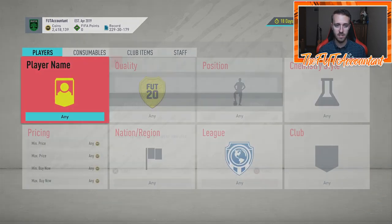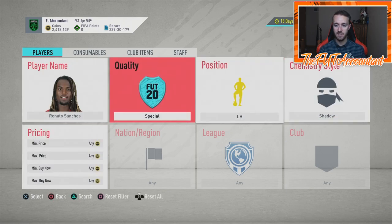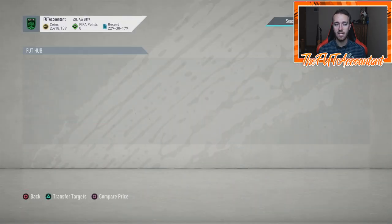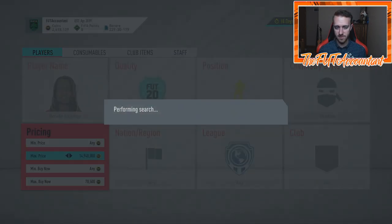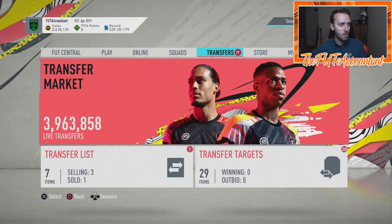One more thing — Renato Sanchez is my perfect example right now for trading with new promo cards using chem styles. Search him as a left back with a Shadow chem style attached. Right now he's around 65K, but I bought one for 57K today — he usually sells for just over 70K. When people try out new promo cards like Shapeshifters, they want a good chem style applied, so they buy cards with Hunters or Shadows already attached. Look for that as a trading opportunity this week.